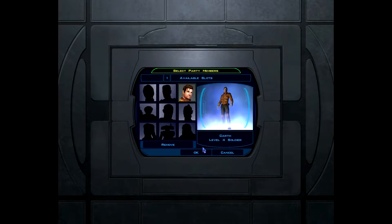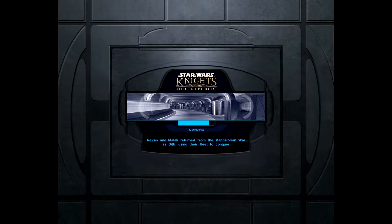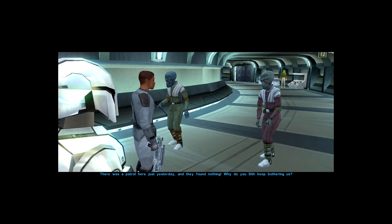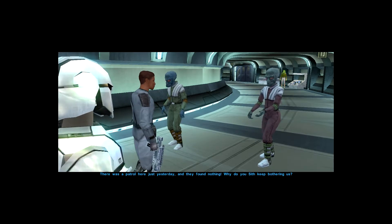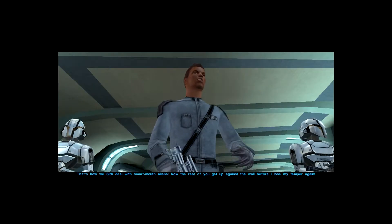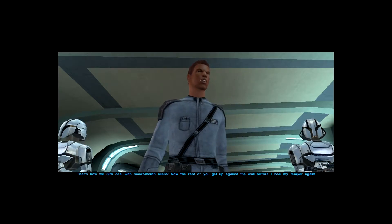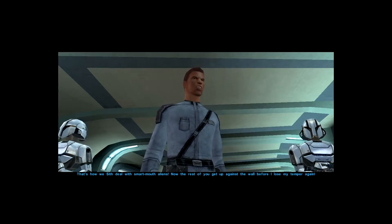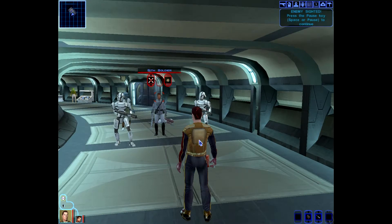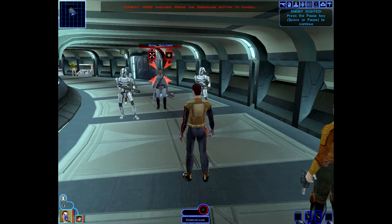I like how they say since this is the first time you're leaving you have to take Karth. Looks like we get some other people — right? Then we see some Sith: 'You alien scum, everybody get up against the wall!' Those are some crazy looking guys. 'That's how we Sith deal with smart-mouth aliens. Now the rest of you get up against the wall before I lose my temper again.' 'Humans hiding out with aliens — they're Republic fugitives, attack!' Okay, so we're just gonna go ahead and frag grenade this guy. Given that we have one, we should probably stay back for a minute.